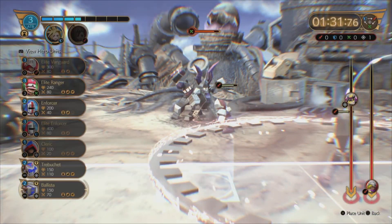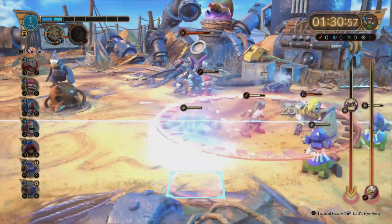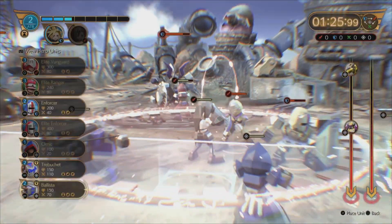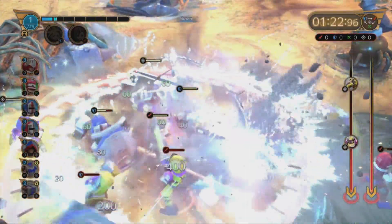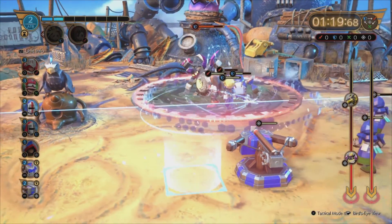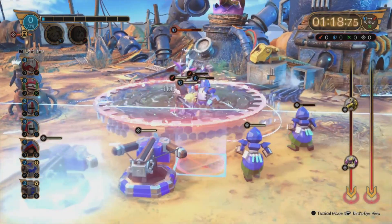Now it's pretty plain sailing. I'm going to send out a Ballista, which is going to be your key unit for destroying the boss. You're about a third of the way there already. Send out one more Enforcer to bring Cloud out. The Poison Circle is not big enough to reach the Ballista, so you can just keep sending them out.